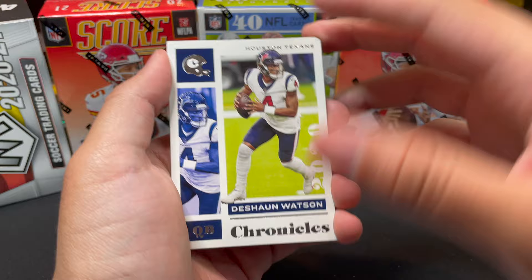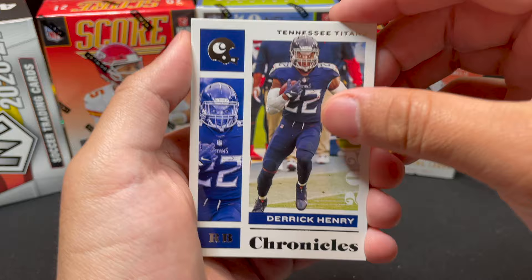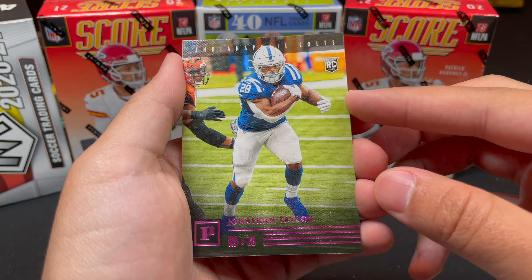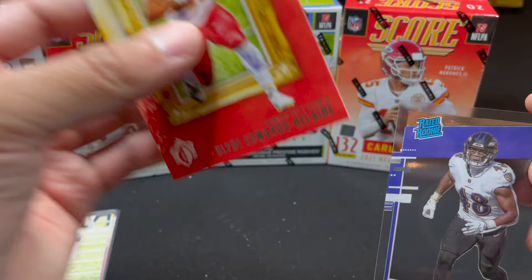Deshaun Watson card comes up — discussion about whether he'll play this year, not looking likely given his legal situation. Derrick Henry next. Final pack: Jonathan Taylor pink parallel, a Rated Rookie Patrick Queen, and Clyde Edwards-Helaire Rated Rookie — love these rated rookie cards. Blaster is done.